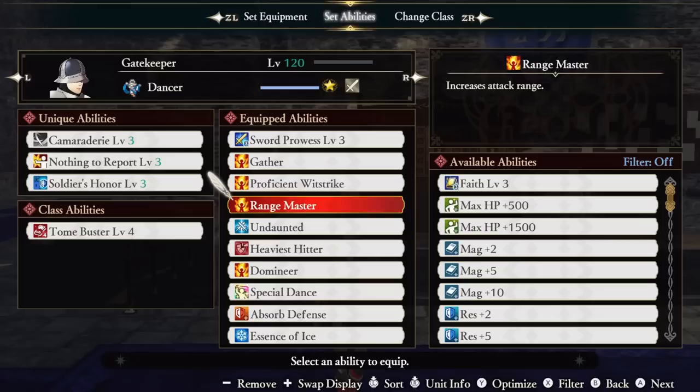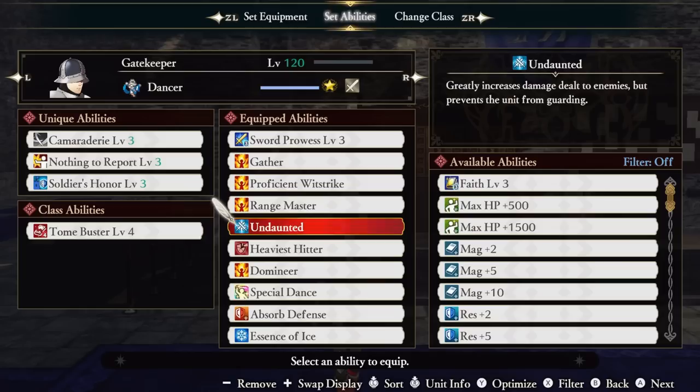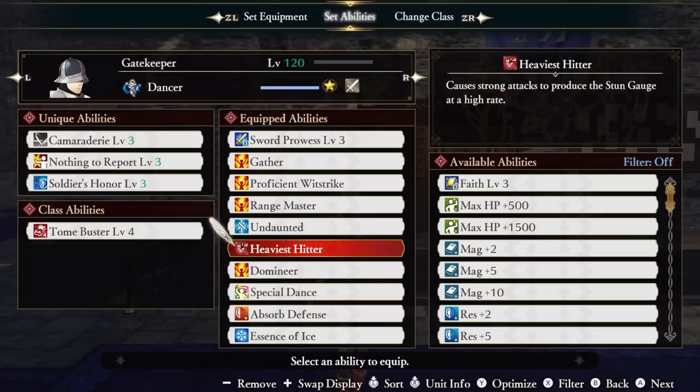This means we're going to do insane damage to everything in the game. Ranged Master increases our attack range, which is a really good ability to have for reach. Undaunted greatly increases our damage at the cost of not being able to guard, which isn't really that important — I pretty much never guard. Heaviest Hitter causes our strong attacks to produce the stun gauge at a very high rate. Although this build isn't all about breaking gauges, this ability is just too strong to leave off the list.